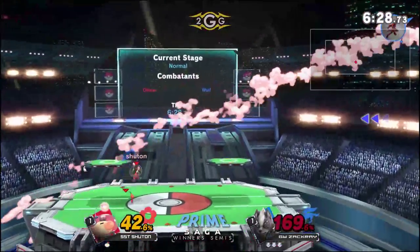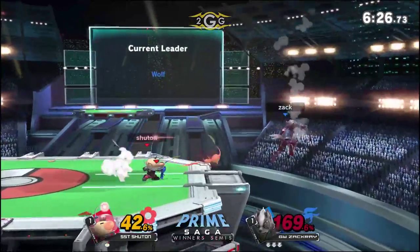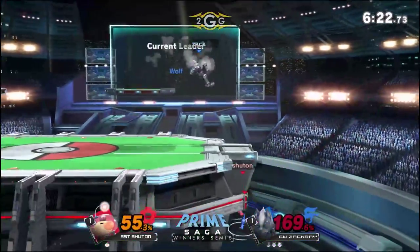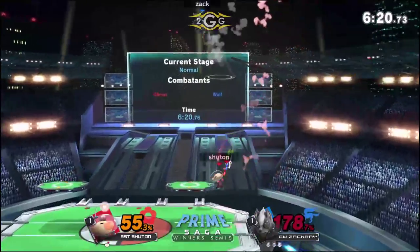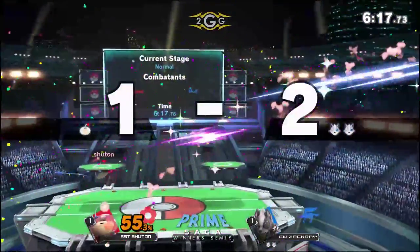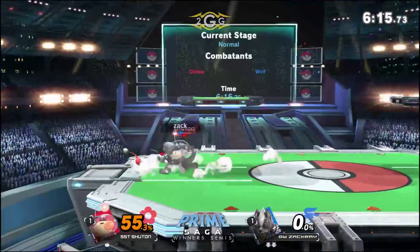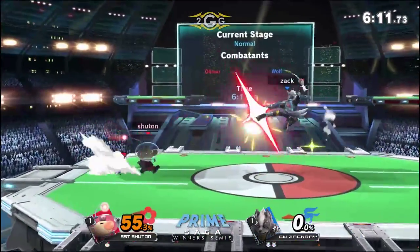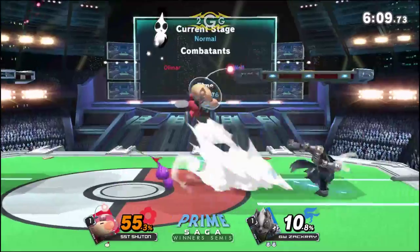Zach Ray just building on this lead so well. Couldn't punish the Wolf Flash on stage either — went the wrong way on his grab. I don't know if he hit too hard on the direction or what, but that was just unfortunate. He's going to get clipped by that back air, it looks like. Trying to keep things even, but still, Zach Ray with a two-stock lead and it's fresh, so we'll have to see how it goes down.